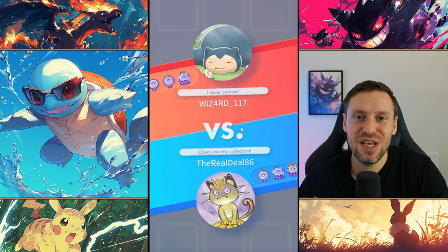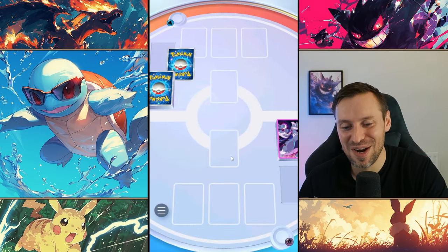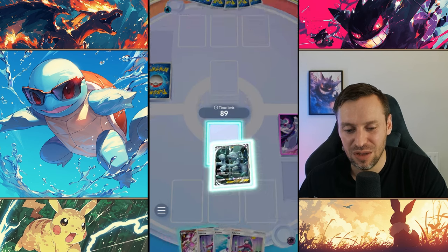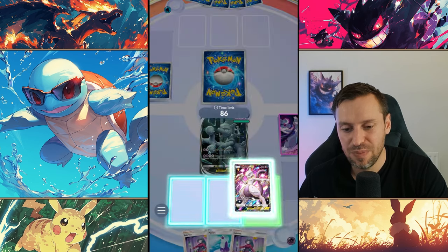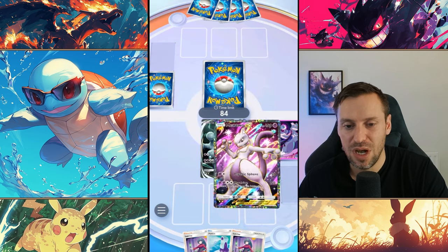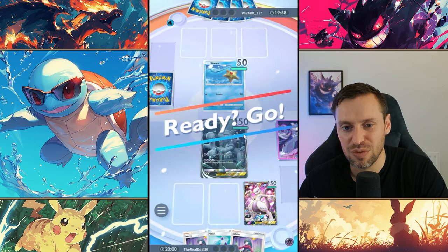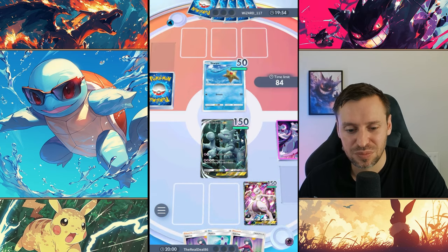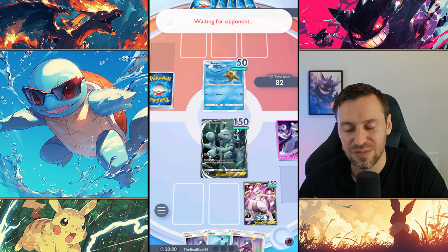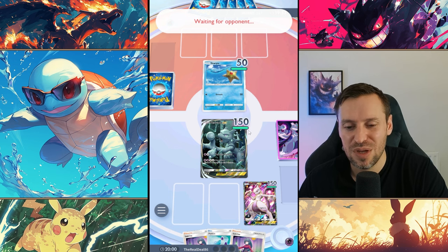Alright, we're going against Wizard — let's see what he's got up his sleeve. Terrible dad joke right there. We've got two Mewtwos in hand — not the perfect setup but still good. I'd definitely rather have Mewtwo and Ralts so we can start feeding that energy as quickly as possible. Another Starmie deck — I've seen a lot of Starmie today. Starmie EX is strong, and if you've got Misty as well she is a real pain to play against.